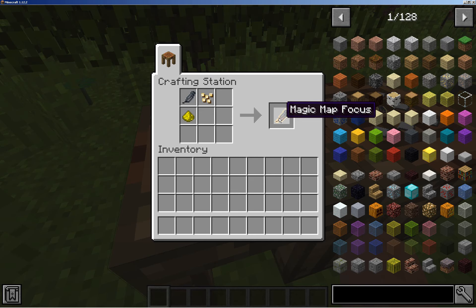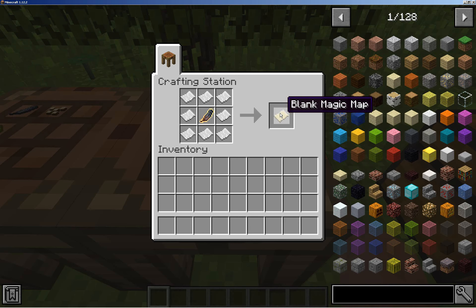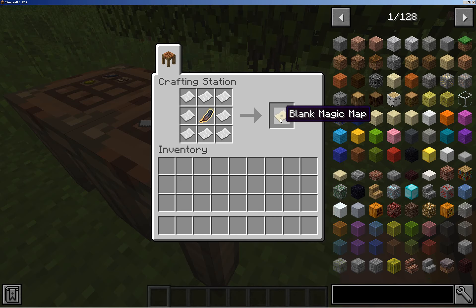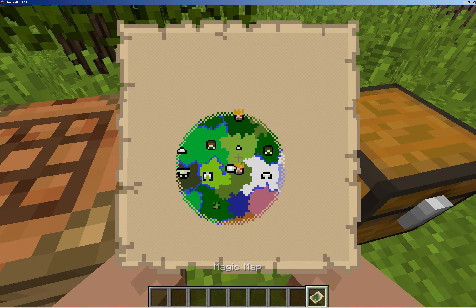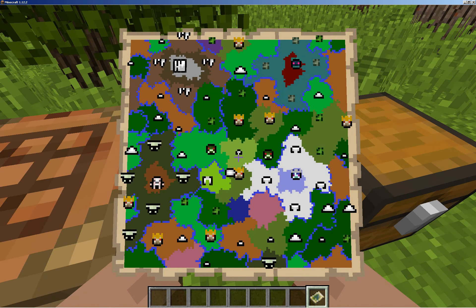This is a map focus. And this is a blank magic map. Now luckily I already created one that will show all of it, but this is basically how it works. It can show you a great further distance than even the biggest normal map. It shows all the terrain, and each icon represents something different. Now the ones that look like faces or helmets are actually bosses. All the others are either a representation of a dungeon or maybe even a hollow hill.